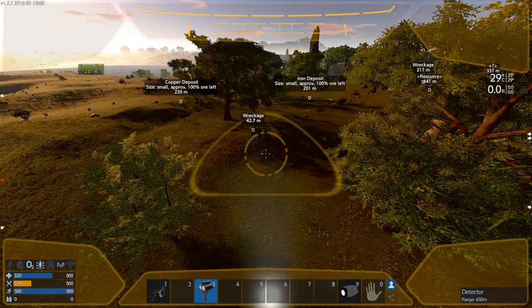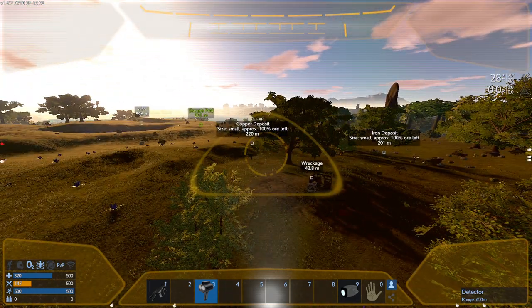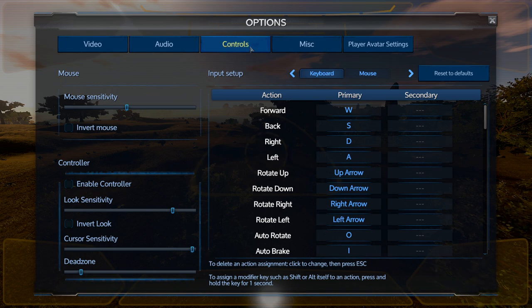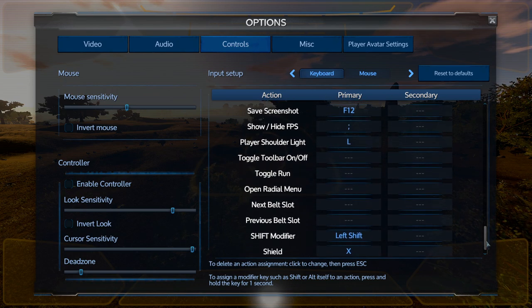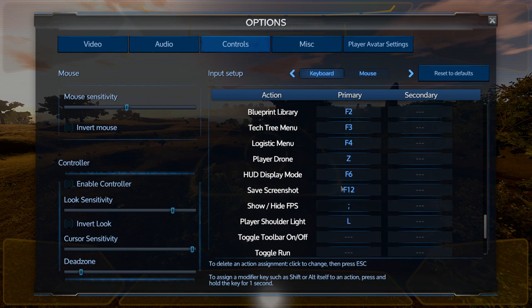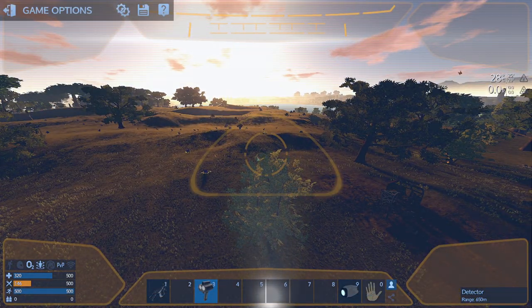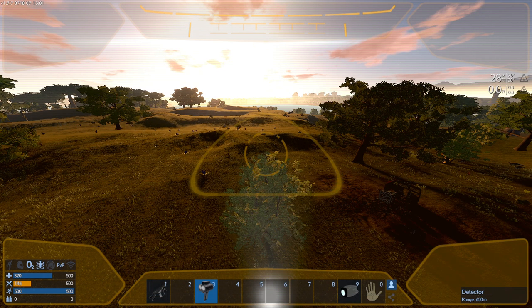The button to use the drone by default is F5, but you can change the key bindings in the settings. Go to Options, then Controls, scroll all the way down and you'll find the 'Deploy Drone' binding — by default it's F5. I usually use Z because it's easier for me. Just press Escape, click the gear icon, go to Controls, and find the key binding there.